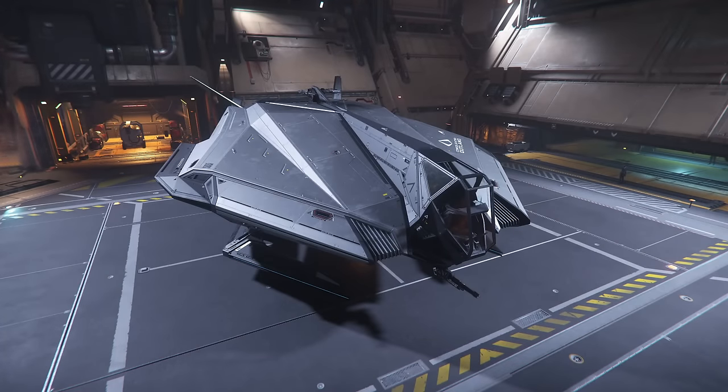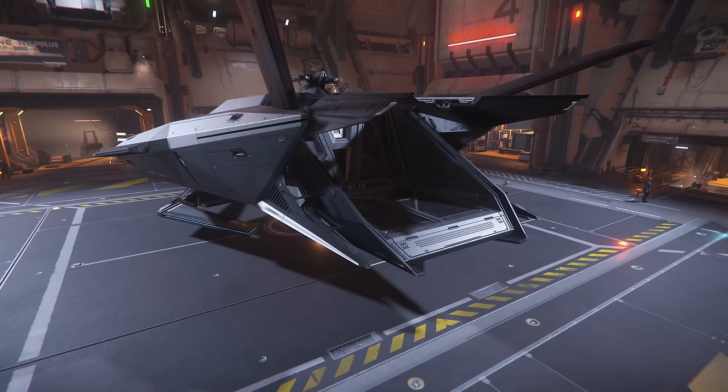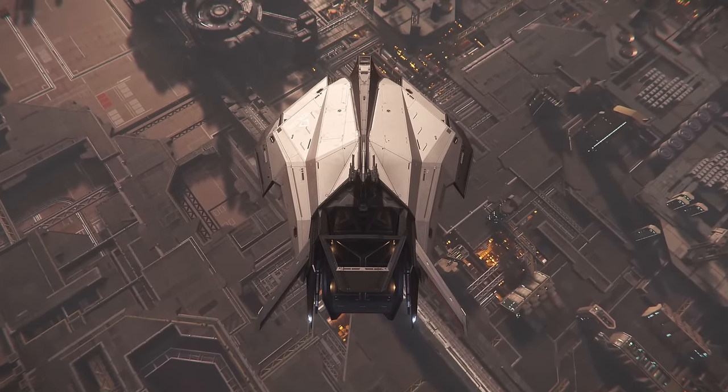Some may also be tempted to scale things up slightly with the Consolidated Outland Nomad, which holds 24 SCU of cargo in its flatbed. At around 950k, the Nomad isn't even much pricier than the 315, and it doubles as a great rock transporter if you want to try out a bit of mining as well. That said, with the constrained inventories of vice commodities, even 24 SCU might be pushing it a bit.